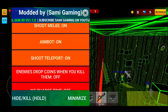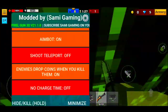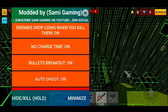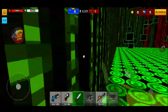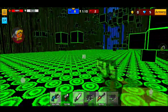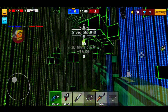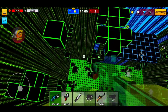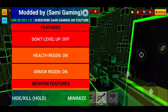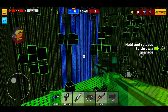We also have 'enemies drop coins when you kill them.' Let me turn off the shoot teleport — though it still seems to be going even after turning it off. We also have 'no charge time' and 'auto shoot.' I don't want auto shoot with how broken the mods already are. Let's find somebody to kill so they drop coins — and yep, there are the coins dropping!